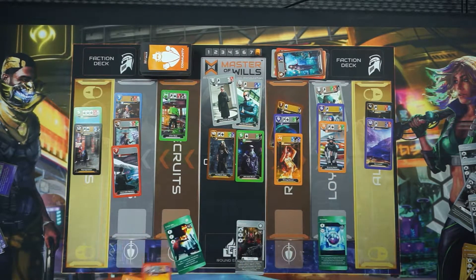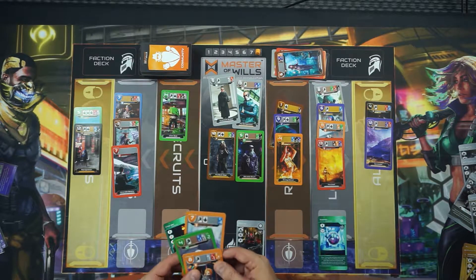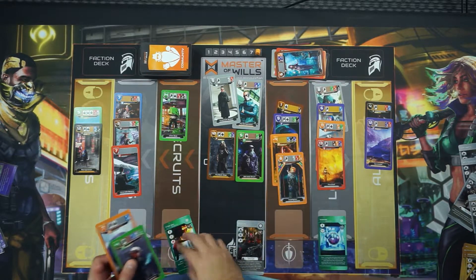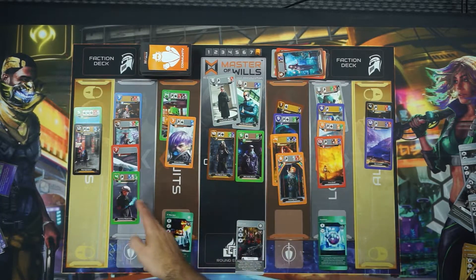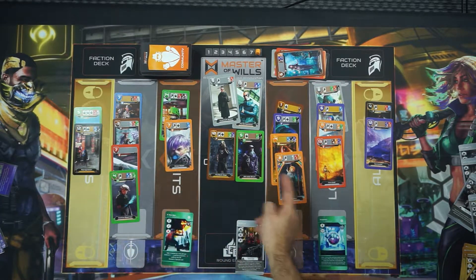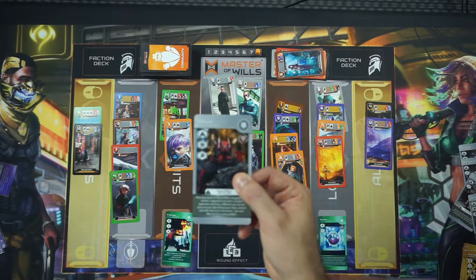Once I'm done, I take all four cards and I place them back on the board in any way I wish. Essentially I swapped the 13 for the four and I kept my own eight in this case. But this can be a real end of game changer. And that's Rupture.